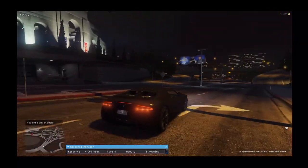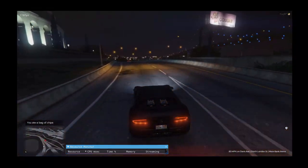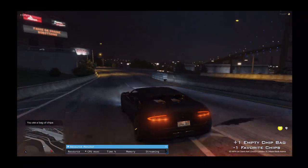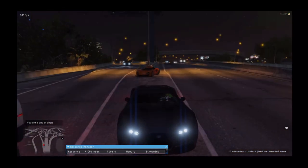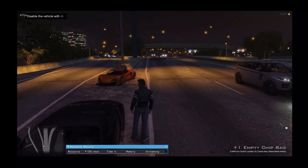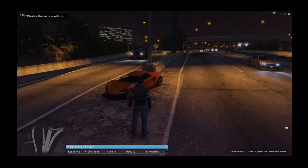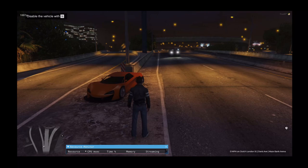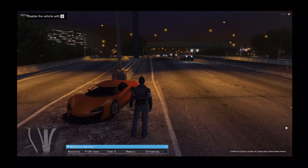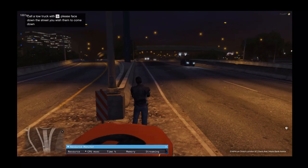If a player goes to repossess a car that is not theirs and the owner is online, the player will get a notification of where their car is and could come and take it. If they get away from the repo guy and put it in the garage, the repo job would inevitably fail. When you come to repossess the car and get close enough, you're able to disable the vehicle — that will freeze the car. So if someone did get to it, if you can catch up to them, you can disable the car and still tow it.